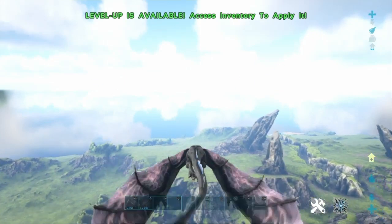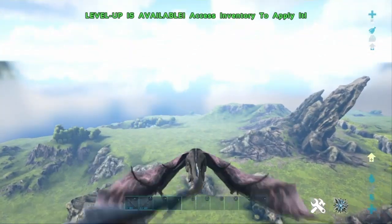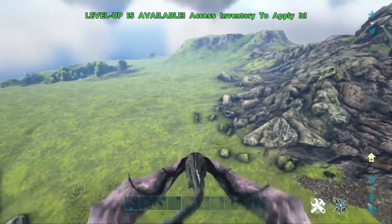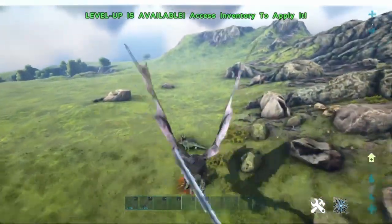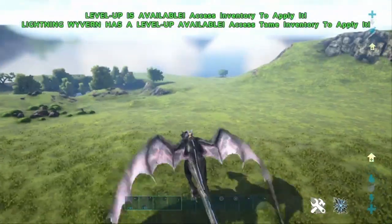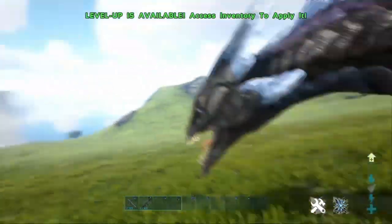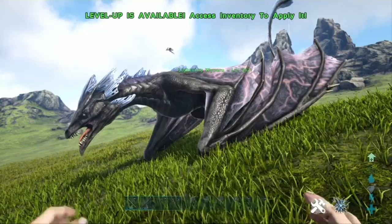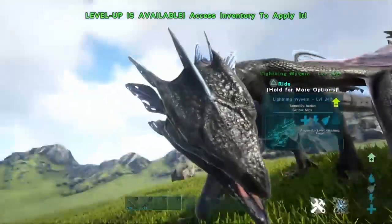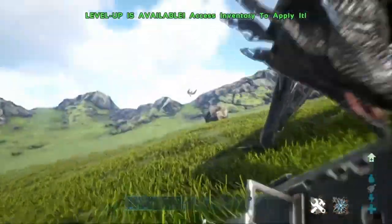So now we can take this somewhere where it is going to be a bit quieter. I know I have got to level up in my inventory, but it is creative so it is not going to make a difference if I level up or not. Here we go — so here is my Wyvern, Level 247. He looks pretty menacing. I don't think anything is going to come in the way of us on this. There is a power saw over there, just coming in for landing.